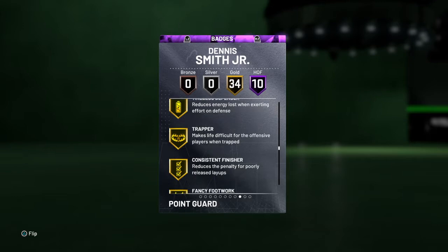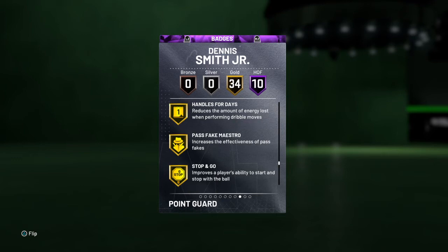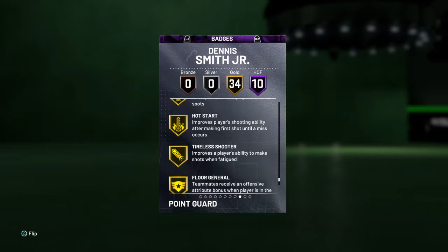Continuing gold badges: consistent finisher, giant slayer, pro touch, handles for days, stop and go, tight handles, unpluckable, dead eye, flexible release, hot zone hunter, floor general, volume shooter.